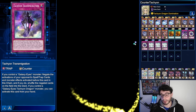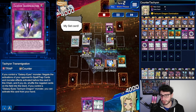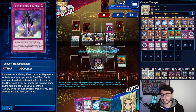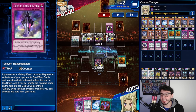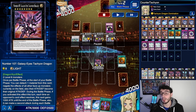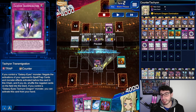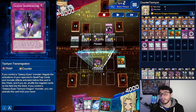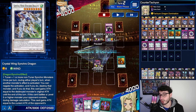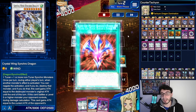We went with Nebula Dragon — the opponent didn't negate it because he knew we had Tachyon Transmigration. We got Parsec as well, going into a second Tachyon. My choice to go double Tachyon was correct: one was to get rid of his monster and the other was to crash into the Crystal Wing and pop the backrow. I grabbed Rank-Up Magic Barian's Force, activated it, and now we could just negate the Crystal Wing effect with Transmigration if needed.